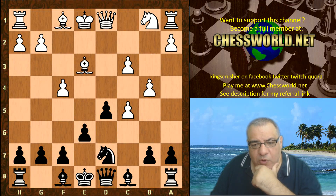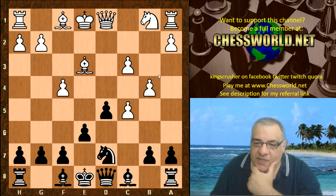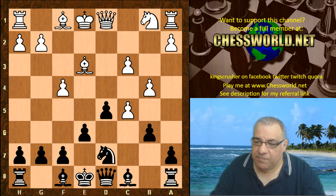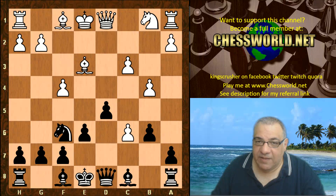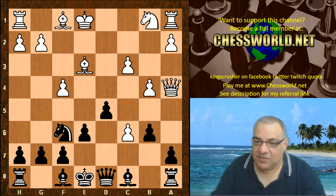White still controls some key central squares, which is interesting, and these pawns seem a bit dangerous as well. But Leela goes for undermining them with b6, provoking that pawn forward, which seems dangerous. Then c6, knight f6 — whilst the black king is in the center, isn't that like waving a red flag to a bull?